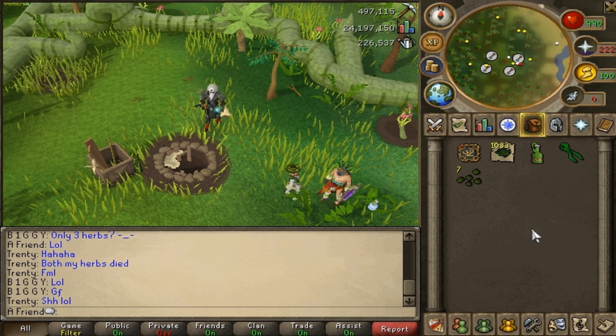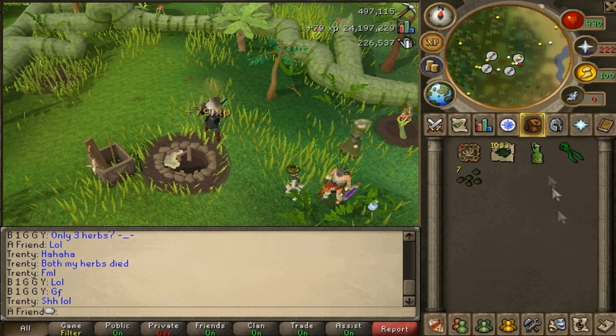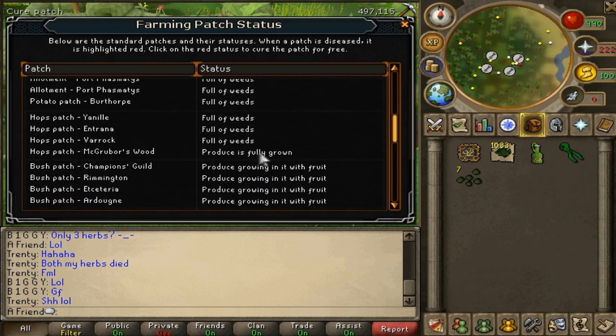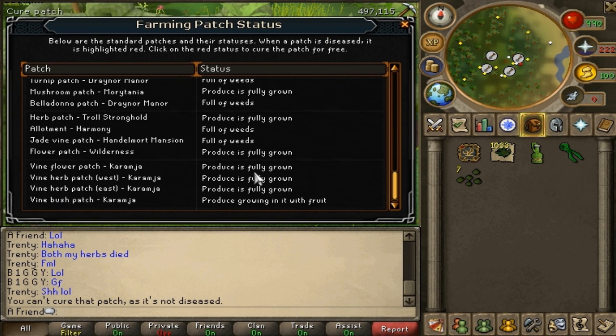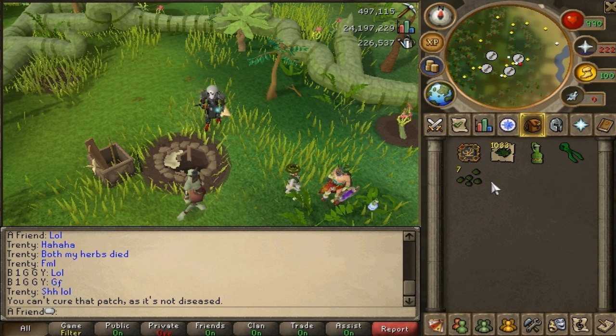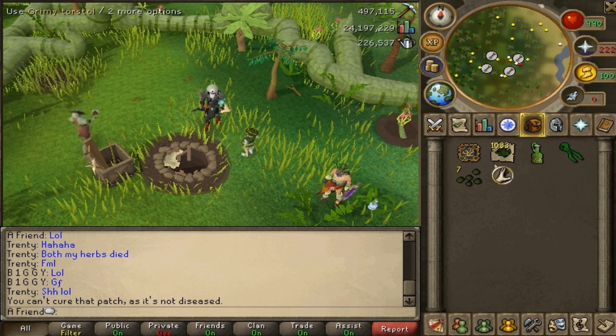I also forgot to mention: I never lost a seed to disease. I did get diseased patches but cured them immediately. With the Remote Farm spell it's so easy — you just click it, see anything diseased, click cure, and that's it. It's basically impossible to lose seeds to disease. However, I highly suggest you don't plant torstols overnight, because you'll be sleeping and won't be able to cast the spell.